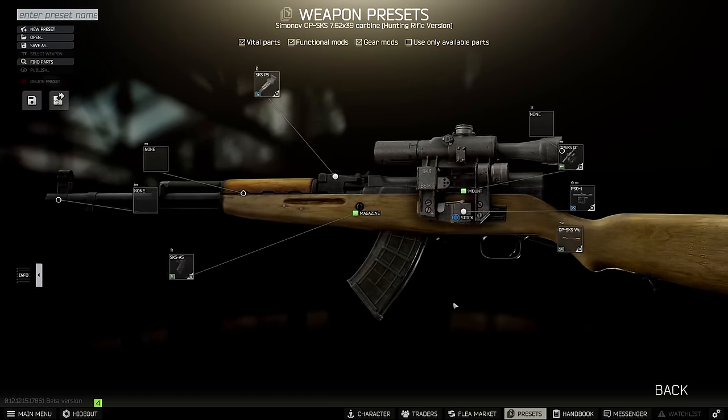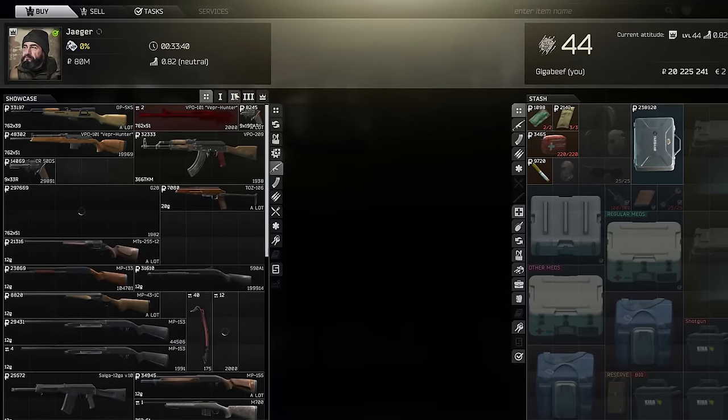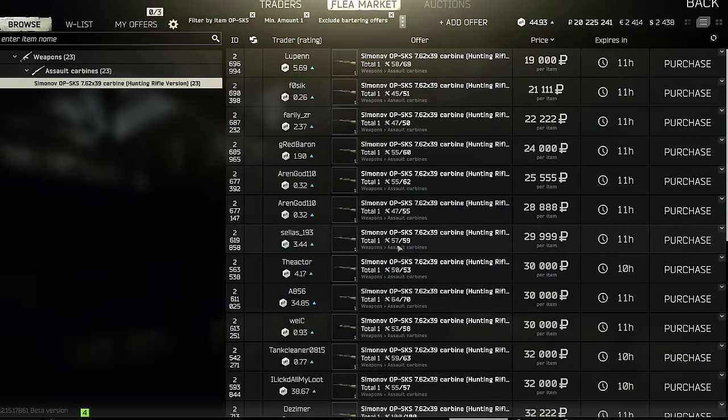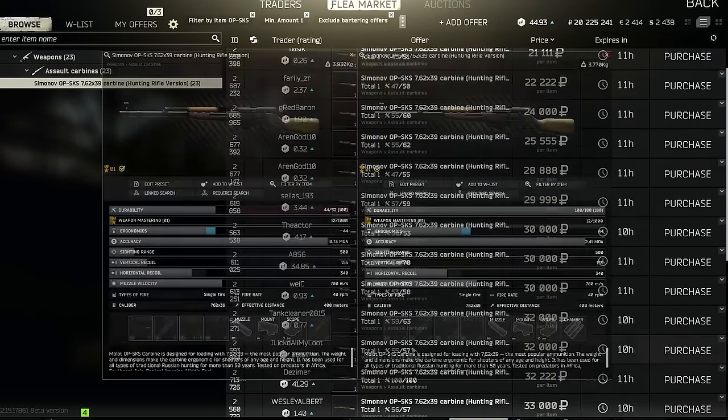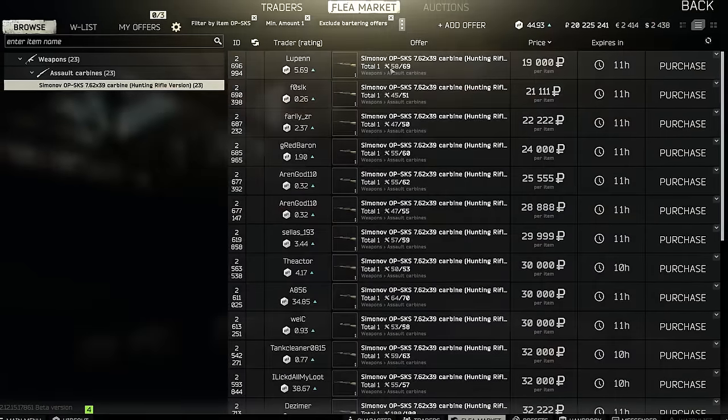The base weapon is 33k from Jaeger as our starting point, and you might find it cheaper on the Flea, but think very carefully if you really want a low durability one for what ultimately comes to a small discount. The SKS here on the left, for example, has four times worse accuracy than a new one and will also jam more, so the choice is yours.